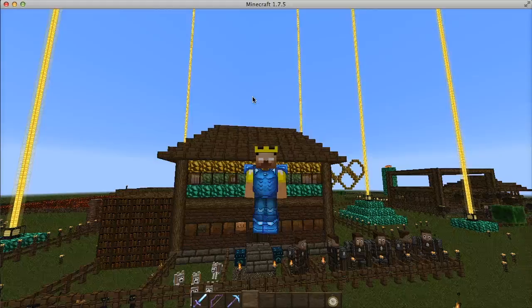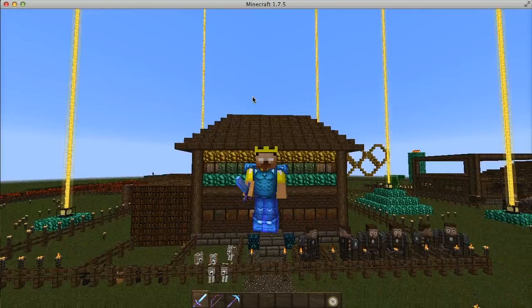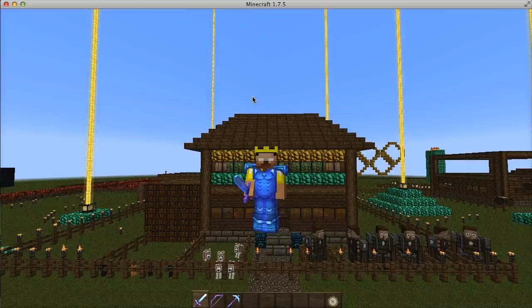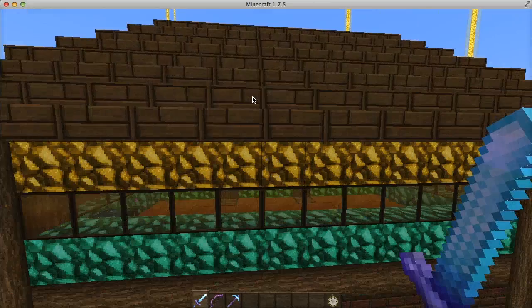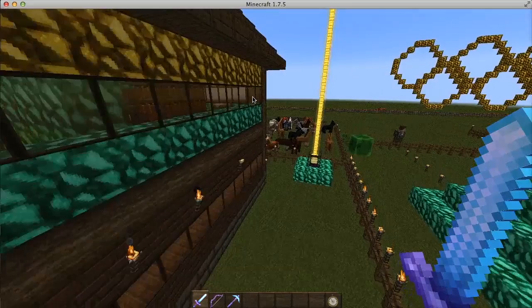Hey guys, BlumenKinderNet3 here, and today there has been an update with the texture pack that I'm using, done by OZOCraft. If you guys remember from the last videos I've done on this texture pack, as you can see behind me, the gold block and diamond blocks are different - they had an outlining on the edges, and now they more look like ingots put together, which I think looks pretty awesome, better than what it had before with the lines around the edges, but that's just my opinion.